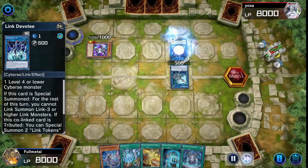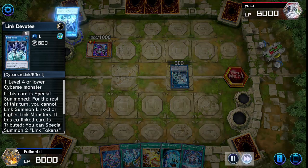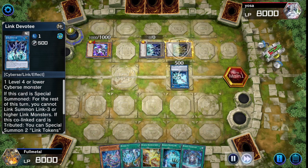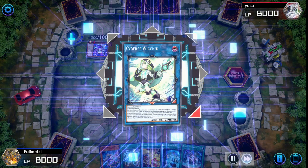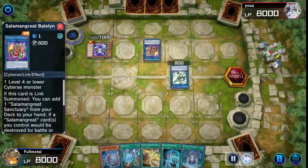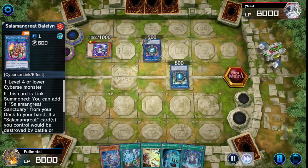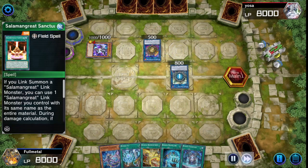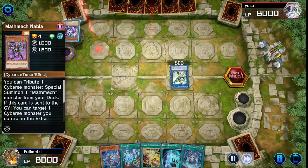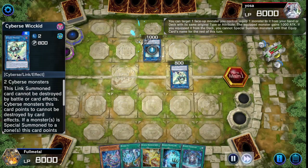He's going to go ahead into a link disciple combo, summoning the Parallel Exceed underneath the link monster and summoning another one from the deck. He's going to link that into a Devotee, which will trigger the link disciple to tribute and draw, then tribute the Devotee to summon two tokens. He's linking one of the tokens and his link monster off into a Cybers Wicked, and the other token into a Bay Lynx, triggering the Wicked to search for a Cybers Tuner and the Bay Lynx to search for a Sanctuary. He then searches for the Nabla and links those two off into a Union Carrier. Enjoy this combo while it lasts, buddy.